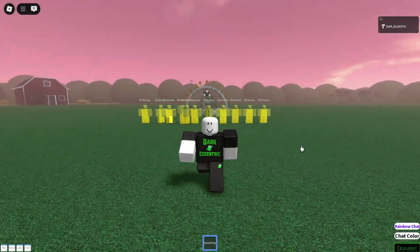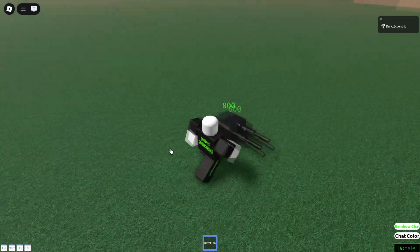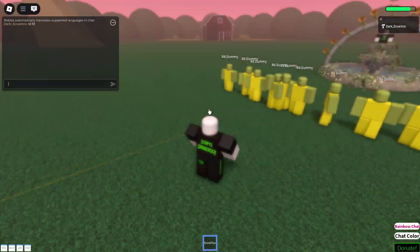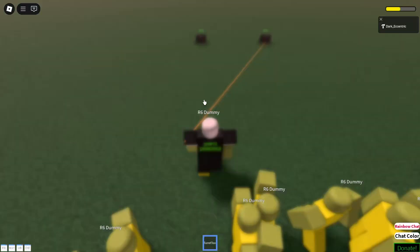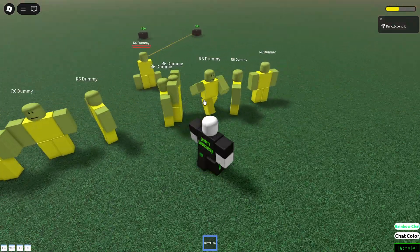In this video, I'm gonna be showing you Turret Tool. This is a script which gives you a tool allowing you to place turrets down. The turrets have a range limit and they also have 800 HP each. They are basically automatic turrets that will shoot anyone who gets too close to them.